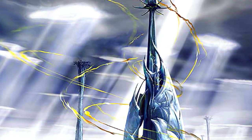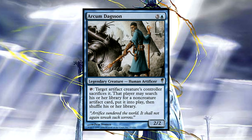We don't run a whole lot of creatures in this deck, as a lot of our strength is going to come from our artifacts. The creatures we do run, however, are going to bring a lot of power to the table. Everyone's favorite Cold Snap legend, Arcum Dagsson, appears as a potent tutor.